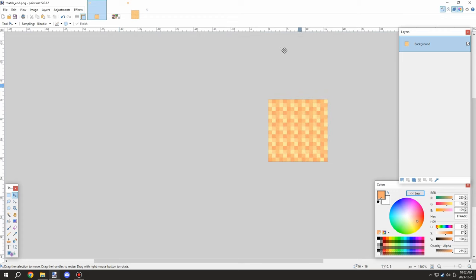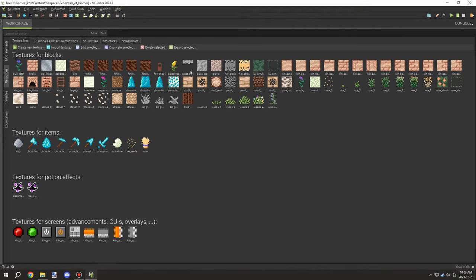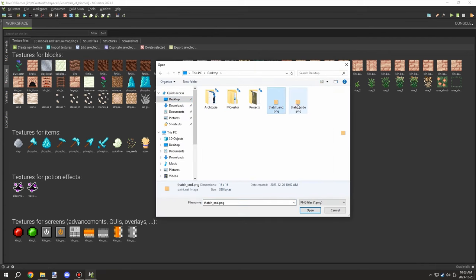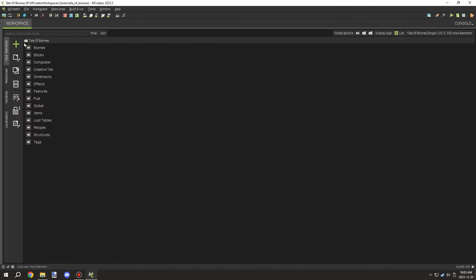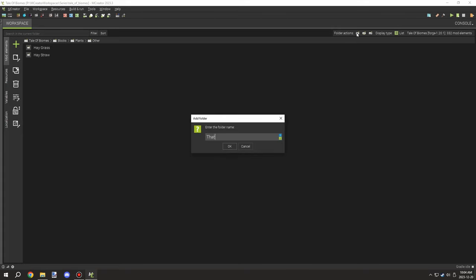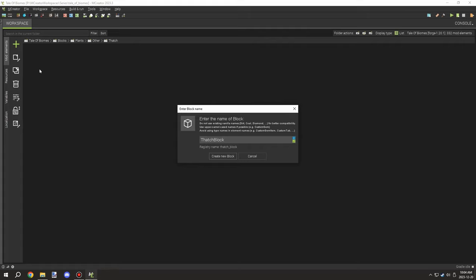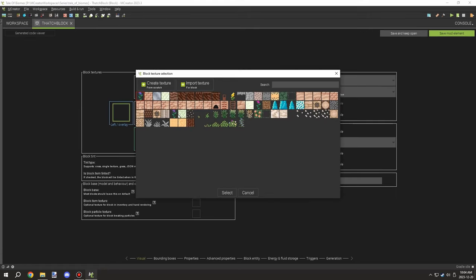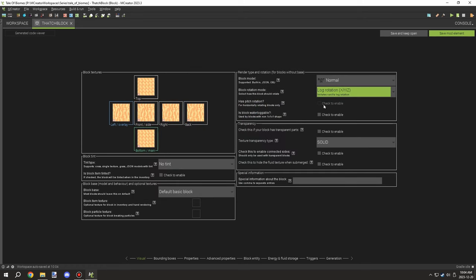Those were the two textures I made today. Then I started working on the actual blocks - I needed to import the two textures and set up the blocks, figuring out how to handle the built-in version for slabs and stairs. I imported the textures, went to the blocks tab, then under Foliage and Plants or Other, and created a category called Thatch. I created the first block, which is the solid block.